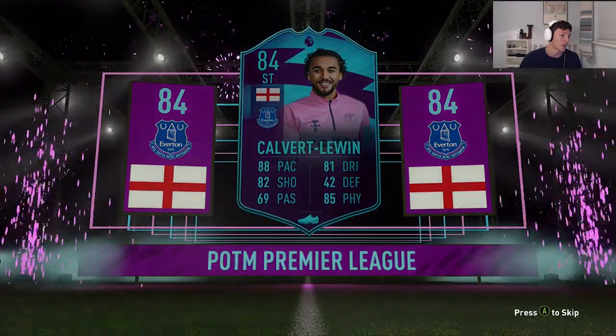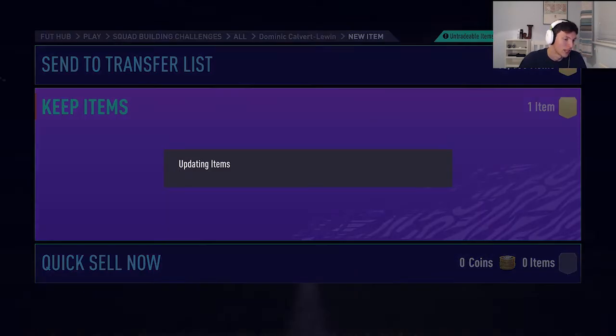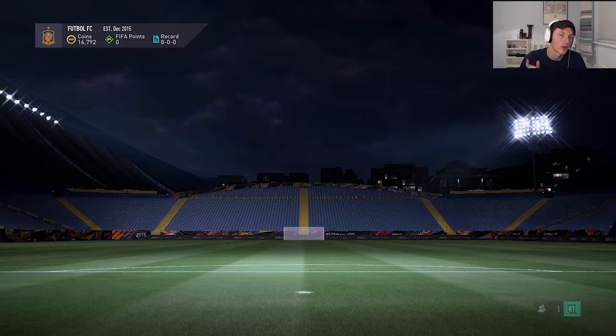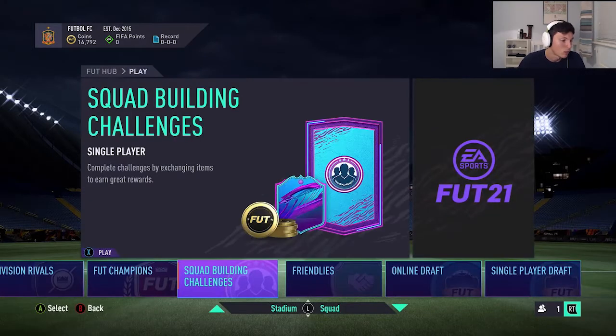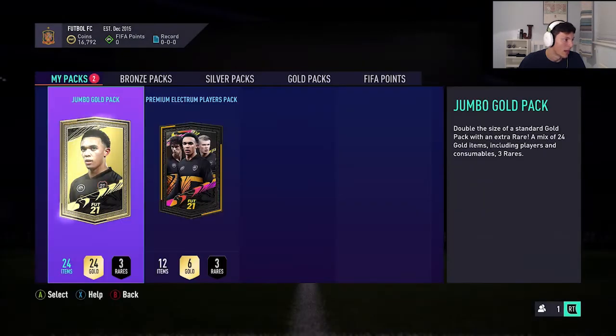He isn't going to walk out — all right, that's fine by me, absolutely fine. Here is his card — we've already had a look at it, but it's a very nice card nonetheless. Now we'll go open up the two packs we got from completing it as well. We've got a Jumbo Gold Pack and a Premium Electrum Players Pack.